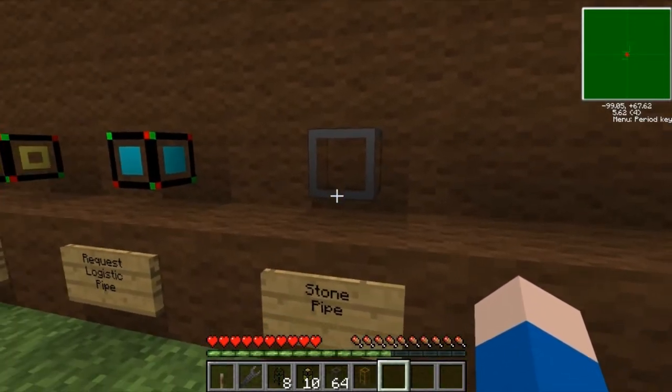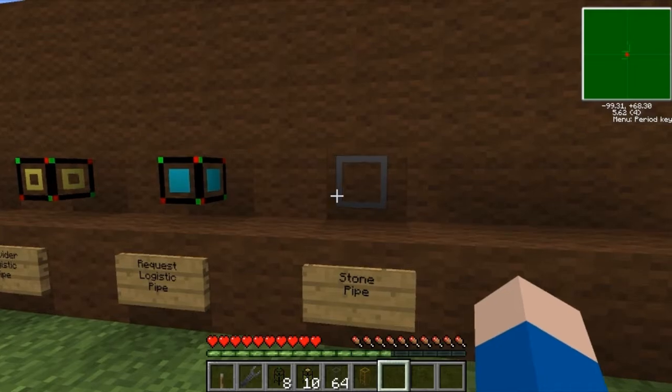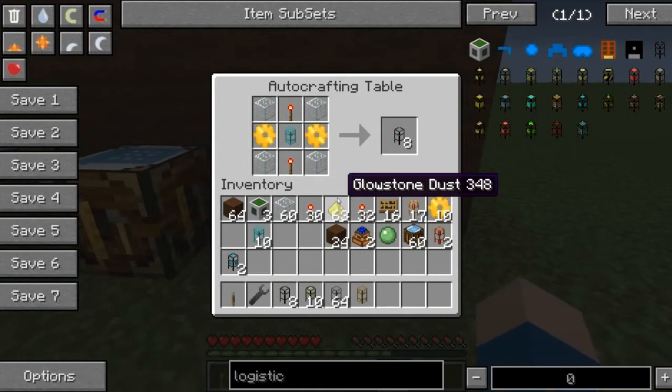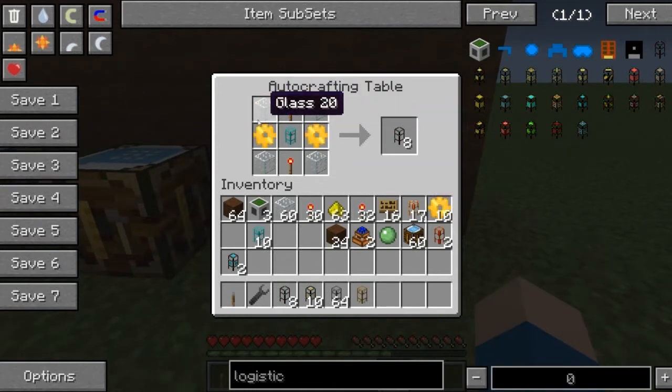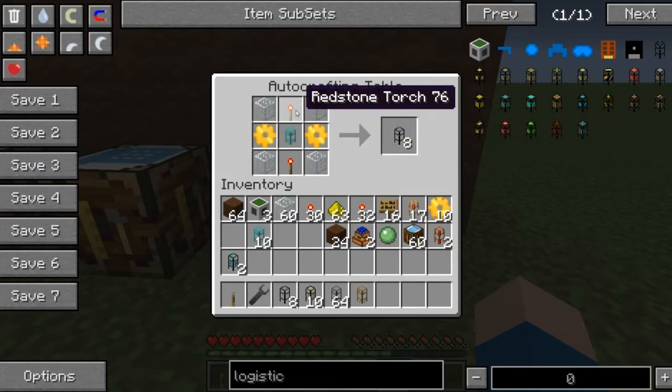And of course we need regular stone pipe to actually run the long lengths of the system. The basic logistic pipe is built with glass, gold gears, a diamond transport pipe, and redstone.